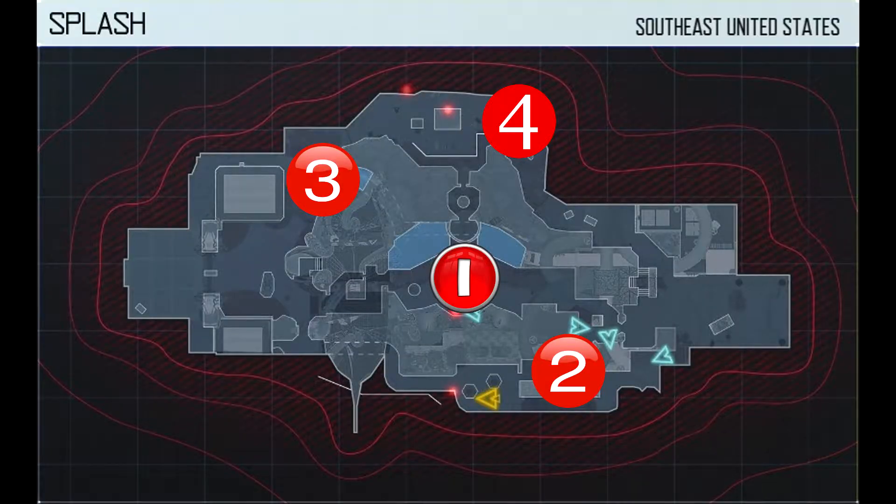Here are the hardpoint locations: number one is an open area in the center, number two is in a room at the bottom with about three entrances and exits, number three is out in the open again, and number four is probably the smallest hardpoint I've ever seen — it's in that little corridor at the top.